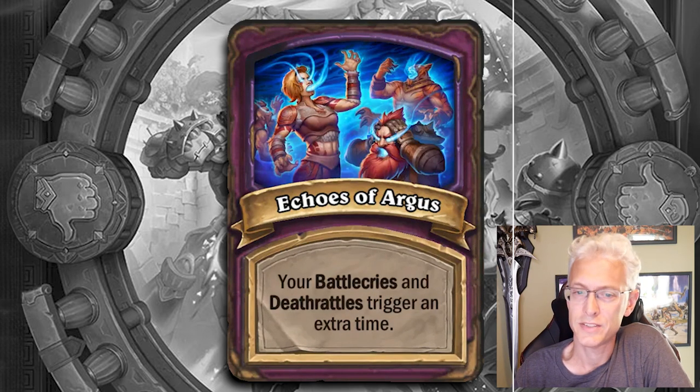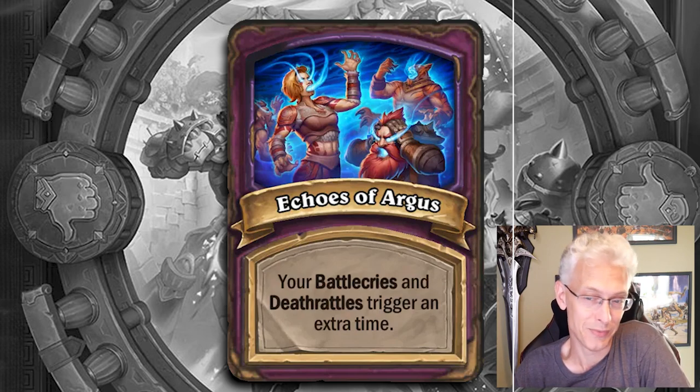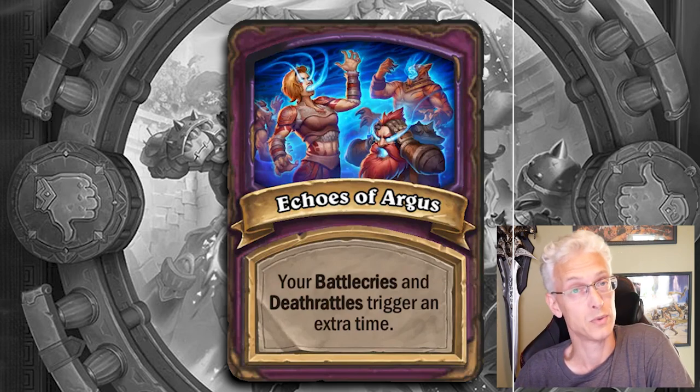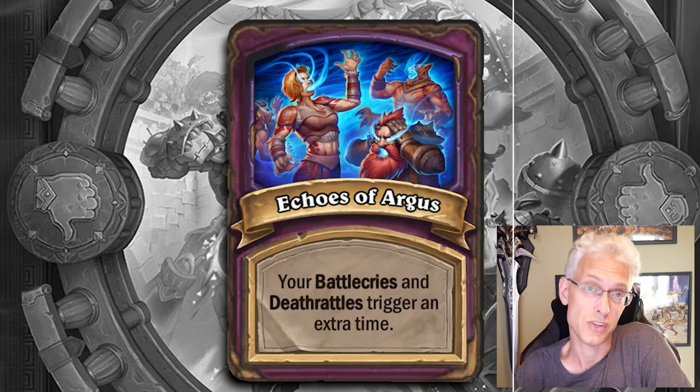Echoes of Argus — your battle cries and death rattles are going to trigger an extra time. Heroes like Tess and Scabs are going to shine in these lobbies because people are going to find the key components that you want, and then you can borrow them. These lobbies will have definite trends — if the one death rattle build is super powerful, everyone's going to go to that; if there's one battle cry build, everyone's going to go to that. So think about what those successful builds would be in this lobby and try to keep in mind certain counters to deal with them so you have a better chance of winning.